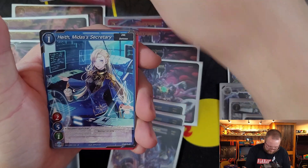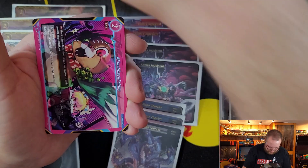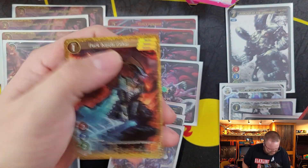In One Breath, 4-charged Photon, Exit, Secretary, Shakui, Autumn Leaves, Panjandrum, Flashback Friday, New of Amalgam — 4-star Hollow — and Dark Knight Zahar, 1-star Hollow.